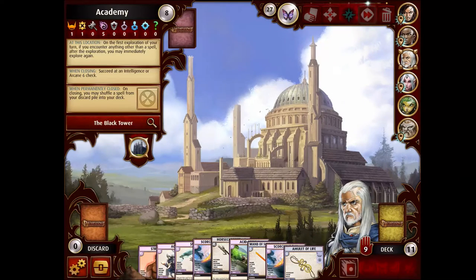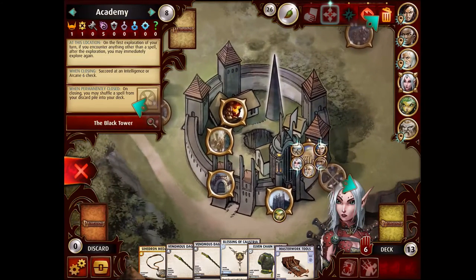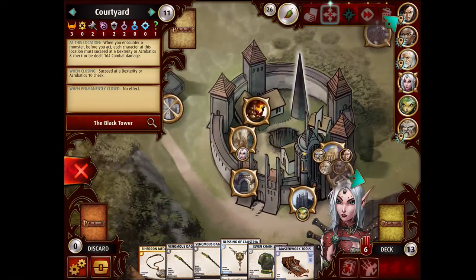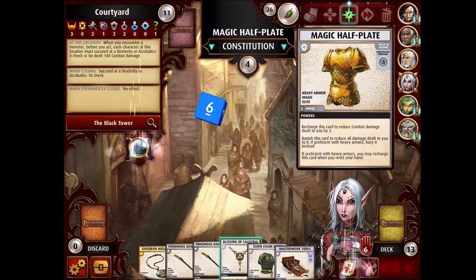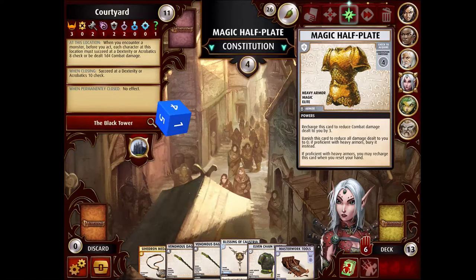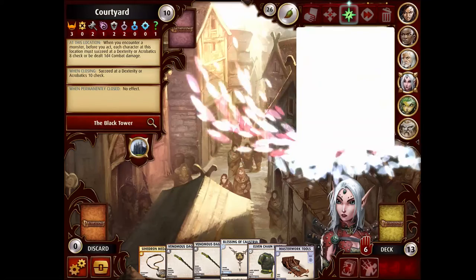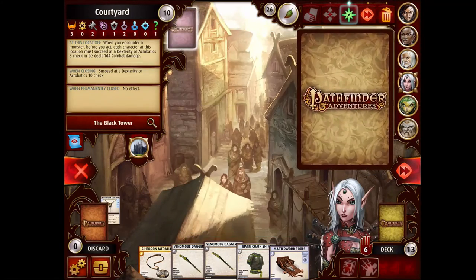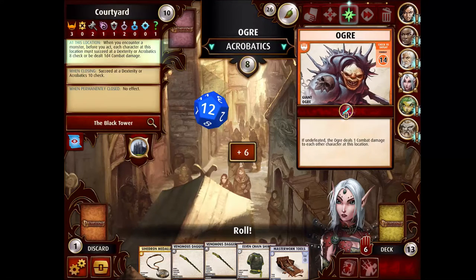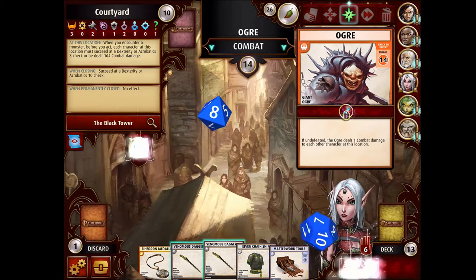Marizial is at this horrible location where you have to make Dexterity or Acrobatics checks to not take damage every time. Let's see if we can close this place. Magic Half Plate — don't really need that. We shall explore again. Get a move on. There's an Ogre. I'm holding an armor, so if I did roll a 1 on my d12, I would have the way to block it.